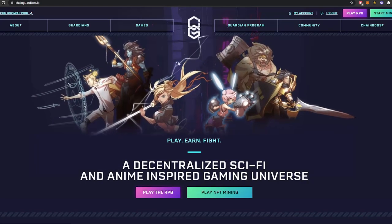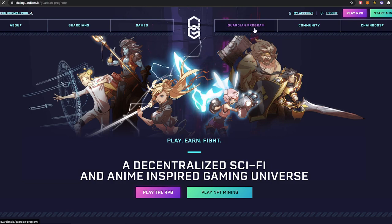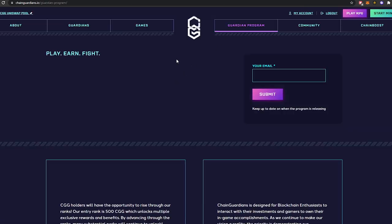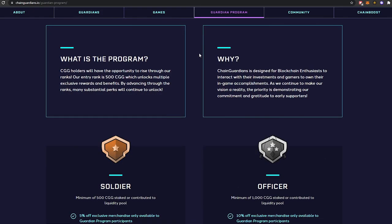We're back on the main website now. We've looked at the games, the staking platform, and the partners. I want to jump into the Guardian Program, which is for early adopters. CGG holders will have the opportunity to rise through ranks — the entry rank is 500 CGG, which unlocks multiple exclusive rewards and benefits.